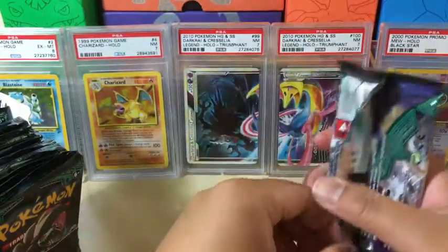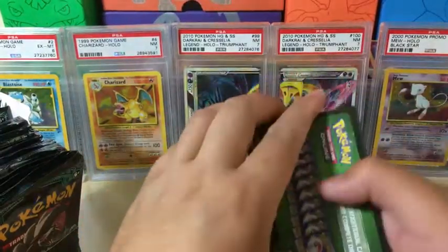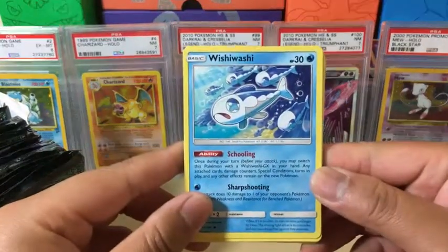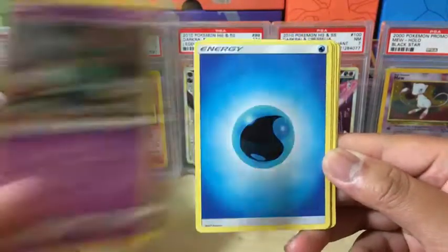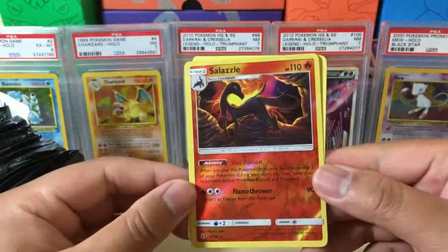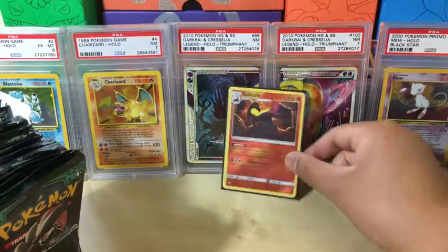Next one, let's see what we got. The camera is really close to my hands and the background is really close too. We have a Wishiwashi, Goomy, Wingpod, Jangmol, Crabish, Water Energy, Hala, Alolan Graveler, Aether Paradise Conservation Area, a Salazzle which is a reverse holo rare, and a Turtonator non-holo rare. Let's get this Salazzle sleeved up. We got our first reverse holo rare, so we're just going to start a stack like this.